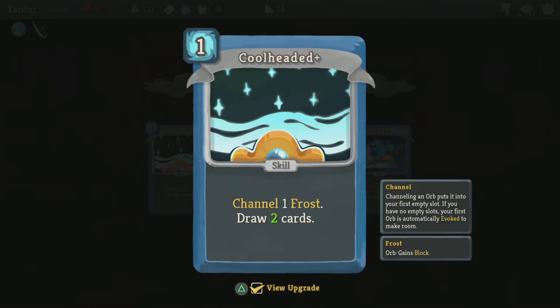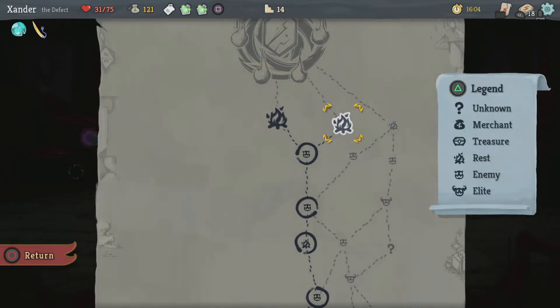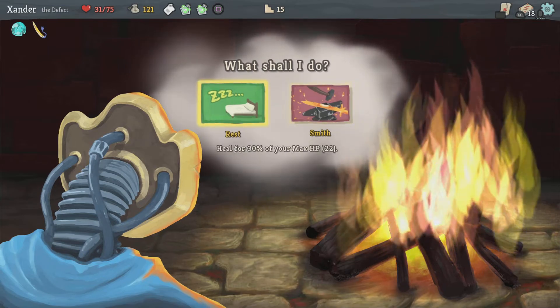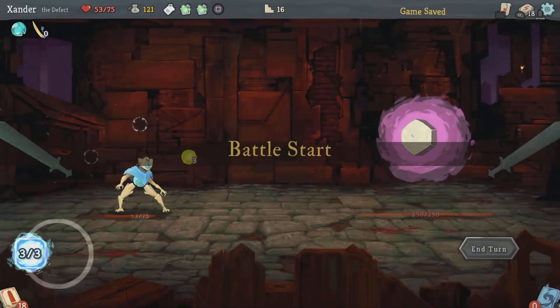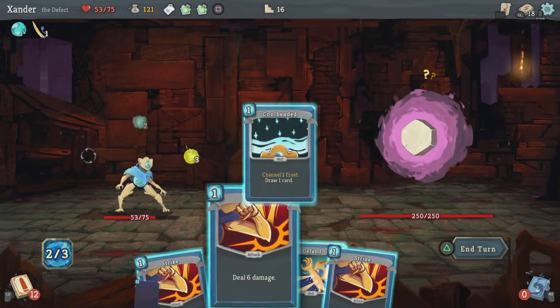What happens if I upgrade this — draw two cards, Diamond Frost. I think I'm gonna rest — I don't wanna die. That's who I draw — here's that again.